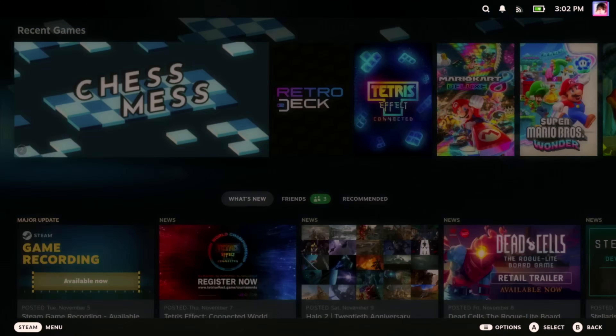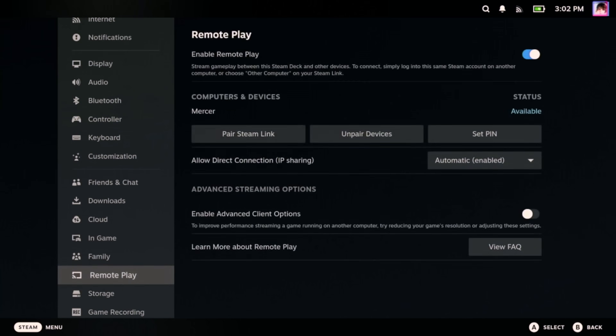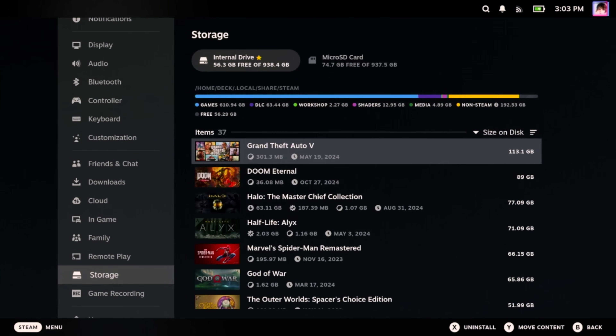Let's start with the simplest method first. If you've got a bunch of unplayed games, you can remove them from your machine. That might sound like a no-brainer, but this can sometimes free up hundreds of gigabytes just by deleting one game you don't play anymore. From the main menu, hit Steam, then go to Settings, then scroll down to Storage. From there you can scroll through the games on your internal drive and see just how much space each one is taking up.